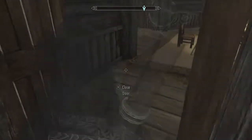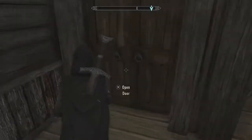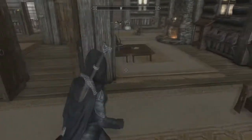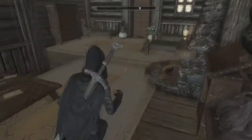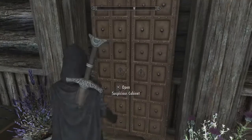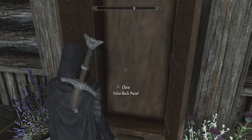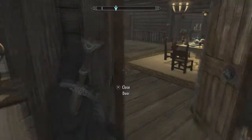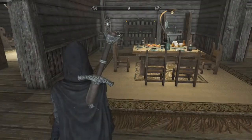Another bedroom for a bunch of people. Another suspicious cabinet. A place where you could actually practice fighting and musical stuff. Another door out of here - so I'm guessing that's it for the downstairs areas.